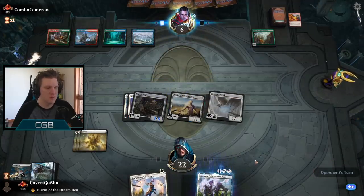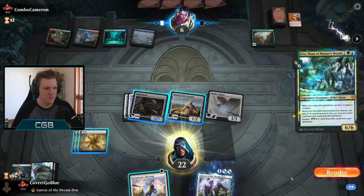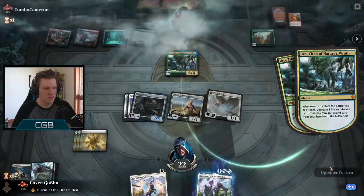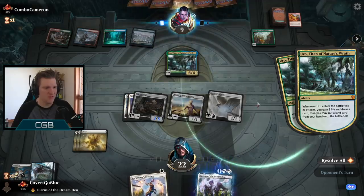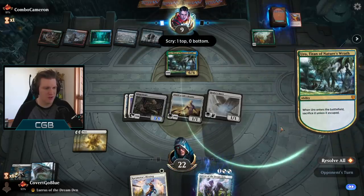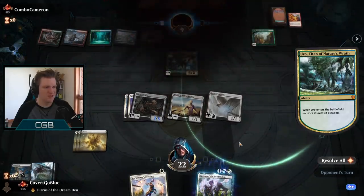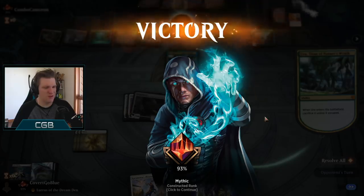And here it is — can they go off? Uro. Well, that is helpful. I have seven points of damage and my opponent's at nine life. A little bit of life gain can go a long way. All That Glitters off the top or another Karametra's Blessing and we should be able to win. But the opponent scoops it up. Perhaps they were tilted that their mythic Uro could not compete with the commoner Ginger Brute.